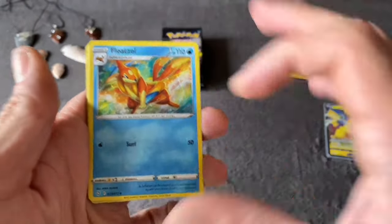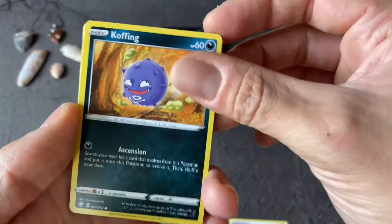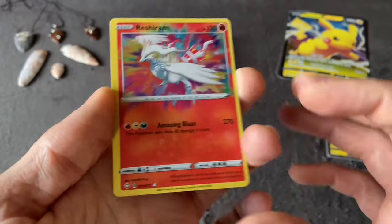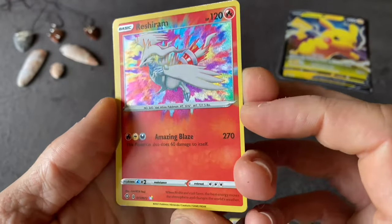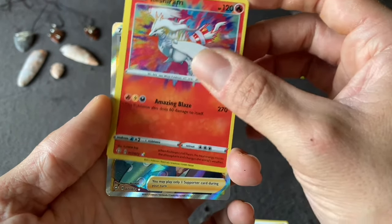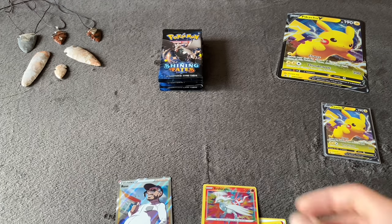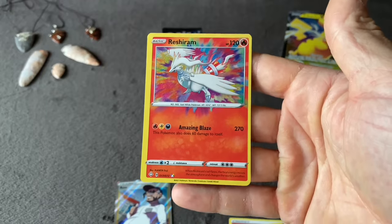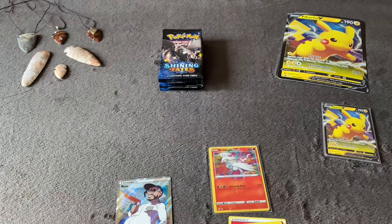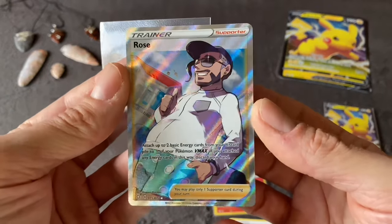Pack five: Fire Energy, Tropius, Floatzel, Rotom — a lot of doubles in the commons and uncommons — Gossifleur, Koffing, Morpeko, Yanma, Horsea, Reshiram — that's a cool one — Amazing Rare! That's my first Amazing Rare. Nice card, Reshiram, awesome. And in the back... Rose — that's a cool Trainer card, Full Art. Those two deserve a sleeve right away. Centering is pretty terrible on that card, but it's just for the personal collection. Centering is much better on the Rose there.